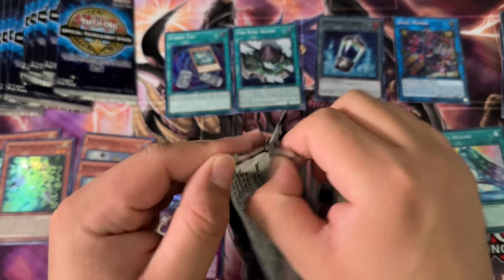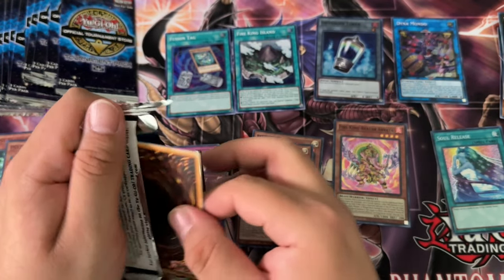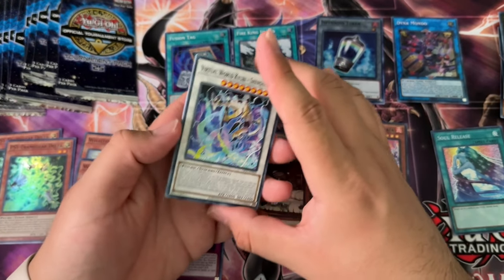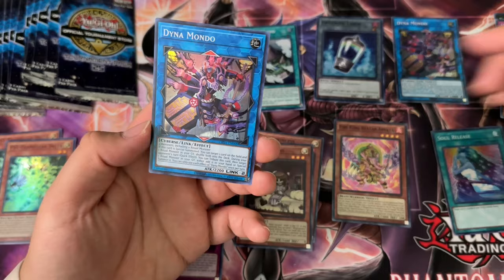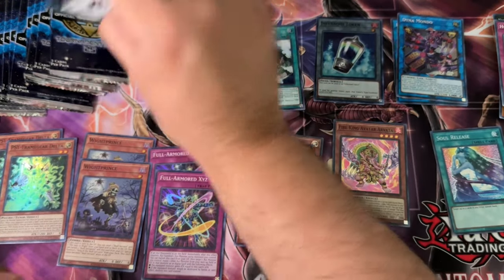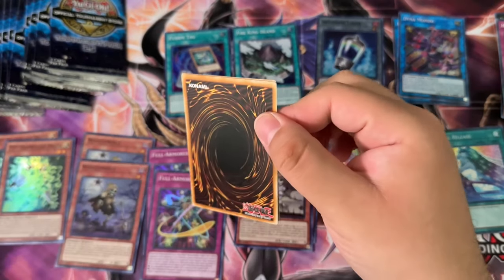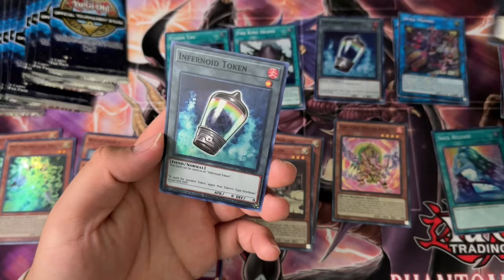Why would you short stuff in tournament packs? That's just really scummy, in my opinion, from Konami. Because these are prizes — I shouldn't be buying these. But people are selling them, so of course I'm going to buy them for the channel. It is a pretty scummy thing for Konami to do, but what are you going to do? They do a lot of scummy stuff.